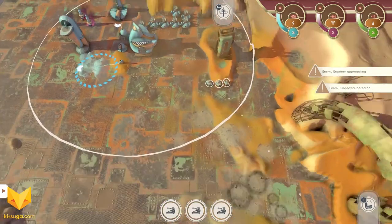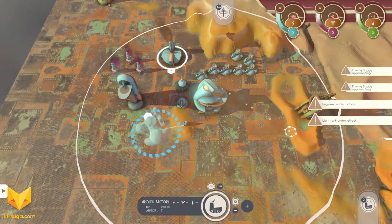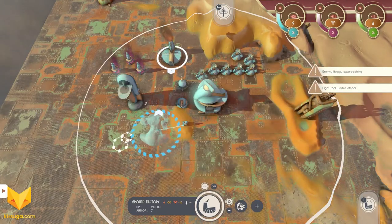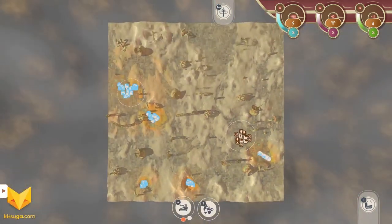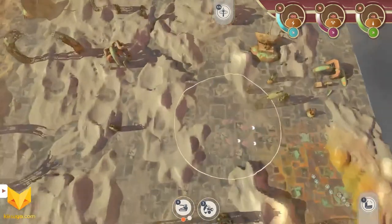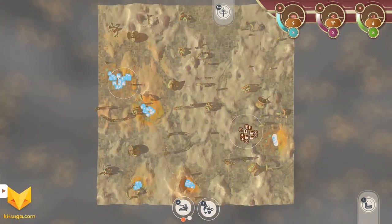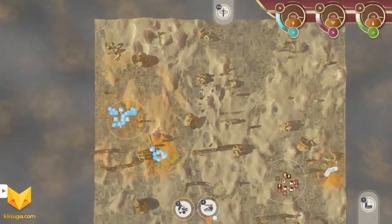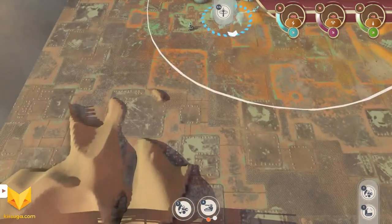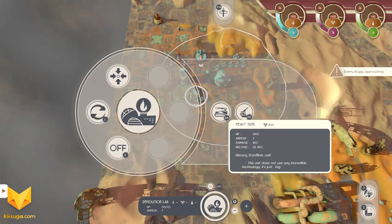This demolition lab should be almost done — we'll park these guys in the pass just in case. I found the enemy, but not the resource node. Those guys will be no trouble for us right now — let's go north and see if we can find anything. I did lose quite a few units there — I'm down to four light tanks and three engineers. Now we've got our demo lab — we can build heavy tanks and artillery.